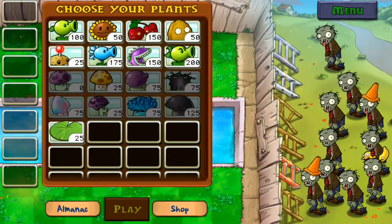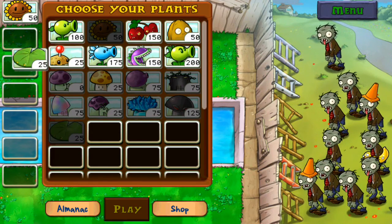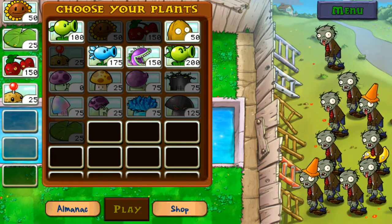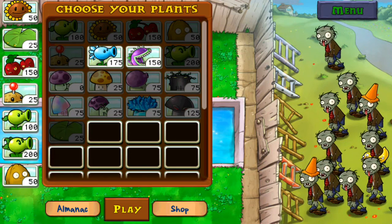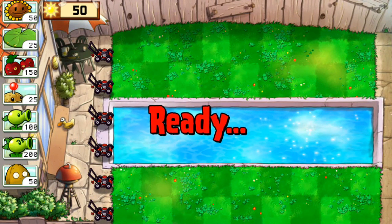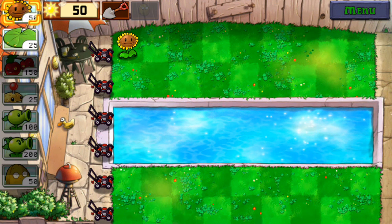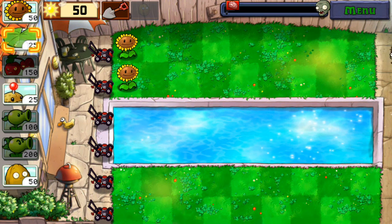We're basically back to the classic setup. We will need sunflower, lily pad, and explosives. The zombies are just regulars and cone heads, so not too crazy. We'll use the pea shooter, the double pea shooter or repeater, and maybe wall nut just in case. We've got six lanes now instead of five, which is another challenge. As usual we'll plant the first two columns with sun-generating plants, and to plant things on the pool we'll need lily pads.